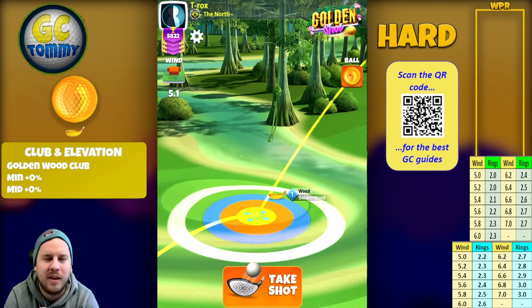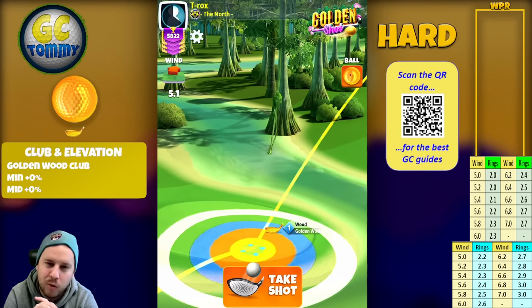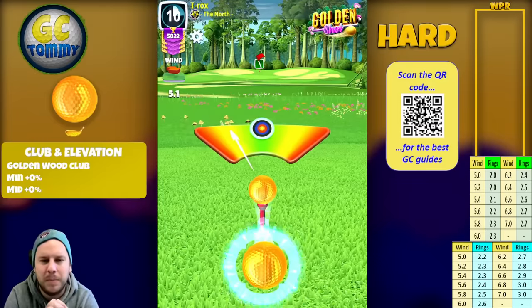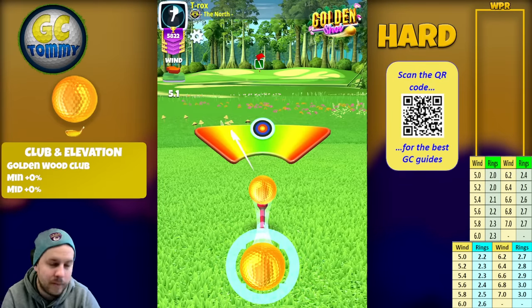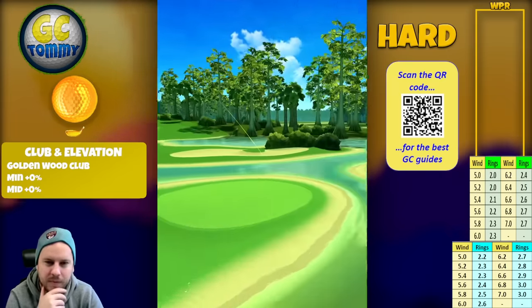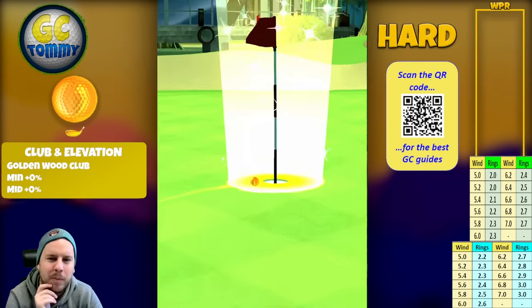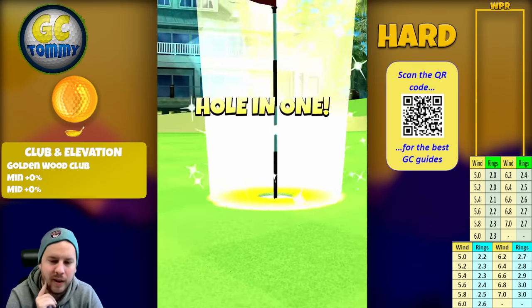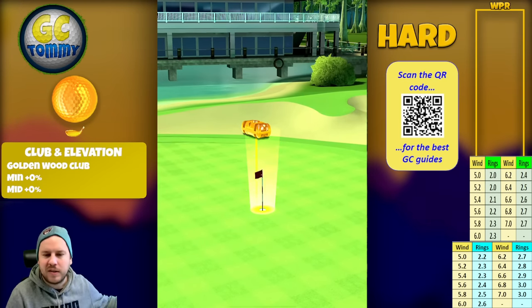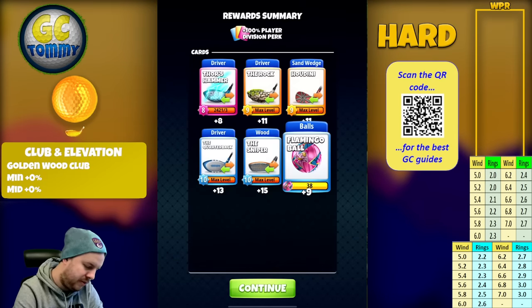We have another headwind and crosswind: 5.1 is two rings to pull. We apply the spins — cannot miss that. Perfect ball! We bounce on the fairway, rolls up onto the green, coming in with beautiful speed, dropping dead center for the hole-in-one! Let's look at the chest and then we'll summarize this guide with the text guide.